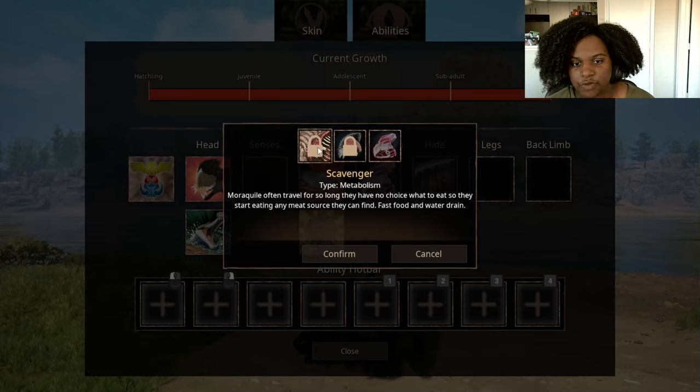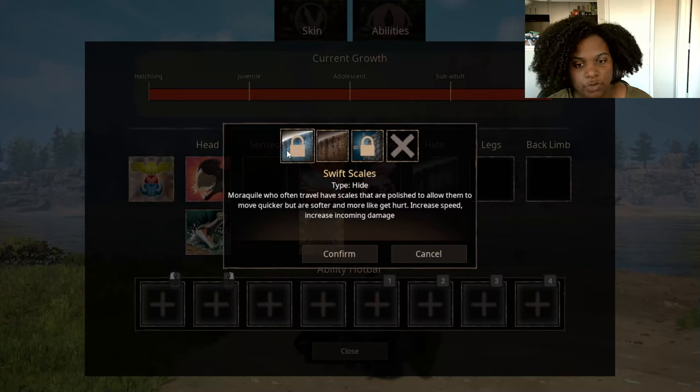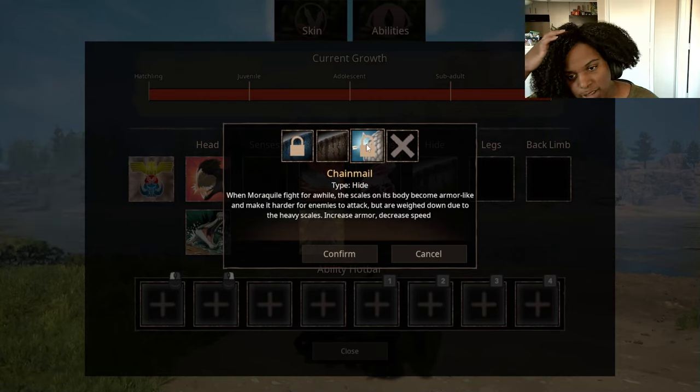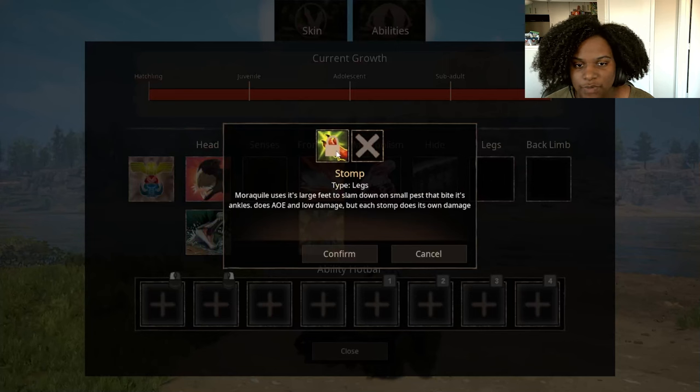And then Scavenger — Morroquil often travel for so long they have no choice but to eat, so they start eating any meat source they can find, fast food and water drain. Our hide — we have Standard which has no change in stats. Then we have Swift Scales — Morroquil who often travel have scales polished to allow them to move quicker but they're softer and more likely to get hurt, increased speed but also increased incoming damage. And then Chainmail — when Morroquil fight for a while the scales on their body become armor-like and make it harder for enemies to attack, but are weighed down due to the heavy scales — increased armor, decreased speed.